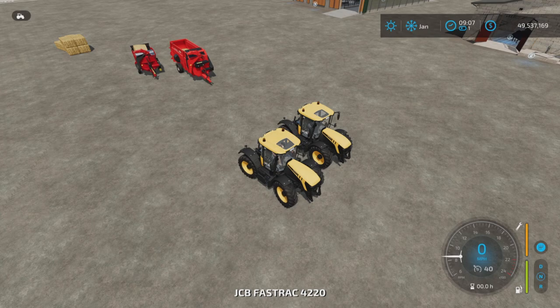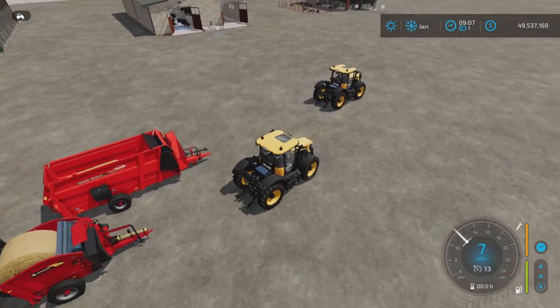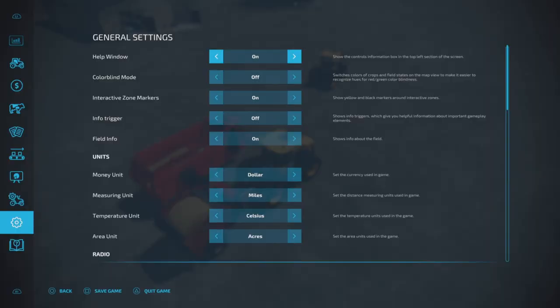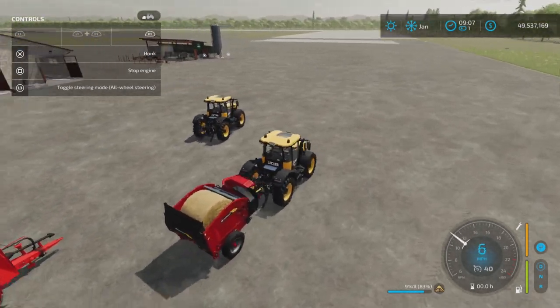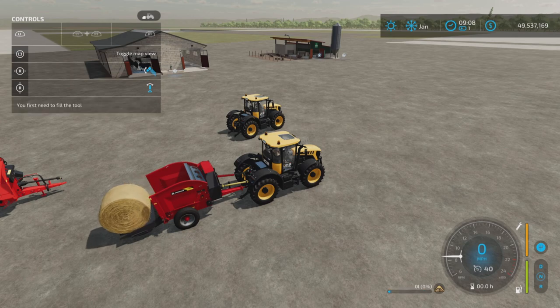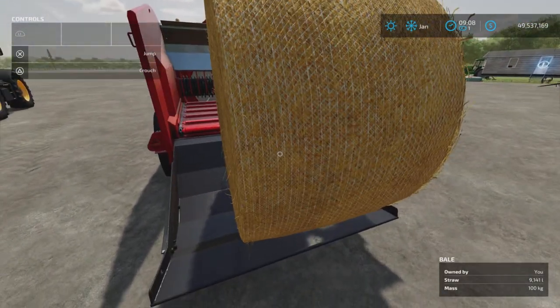We'll hook up the small one first. I already have a bale in there. I have the Liftable Bales mod active — on console that's L1 and right stick up and down. Pressing up opens the back and the round bale comes out.